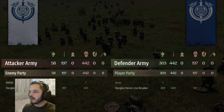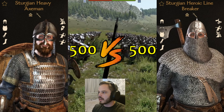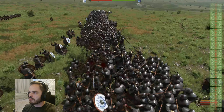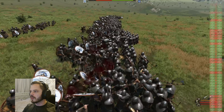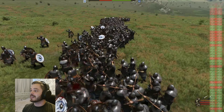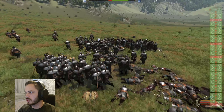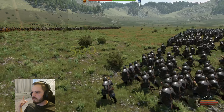The next battle is the Sturgeon Heavy Axemen, 500 strong. They have a one-handed shield, a one-handed axe, and also a throwing axe — so before the battle starts they can get a couple of throwing axe hits off. Doesn't look like it's done that much damage. The Sturgeon Heroic Linebreakers are absolutely wiping through the shields and destroying these Sturgeon Heavy Axemen.